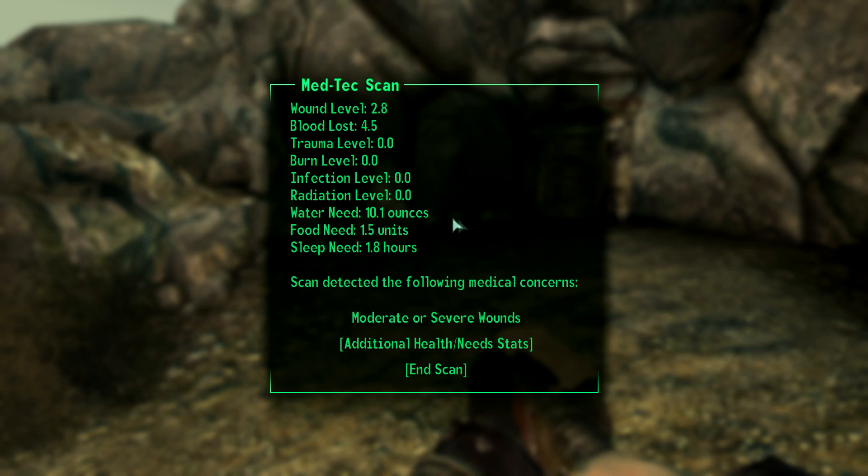The water need we have is 10.1 ounces. This increases depending on where you are and what you're doing. Food need — not sure if it's the same, might be. And finally the sleep need — this does not be affected by anything, but basically a third of the time you do anything, you need to spend sleeping.